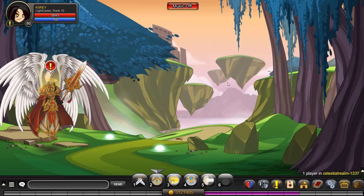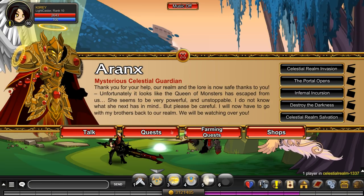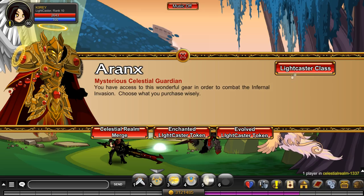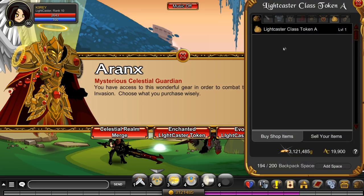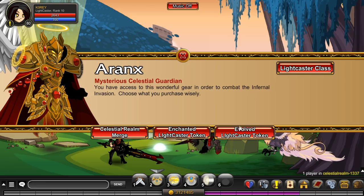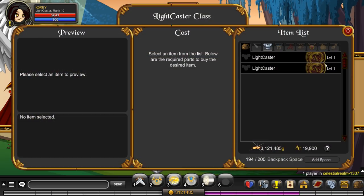Grab that armor and take it to — type slash join celestial realm. Go to a private server for the video, talk to this NPC, go to Shops. This Lightcaster option will not be here until you grab your token, so you need your token — grab your token first.